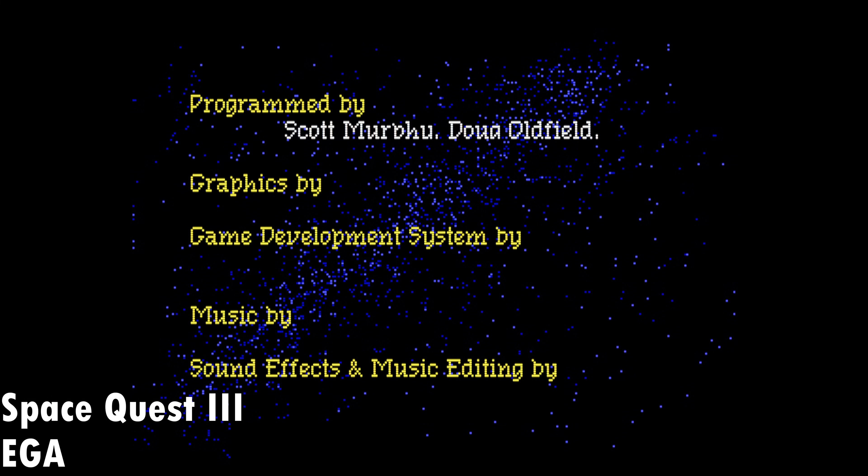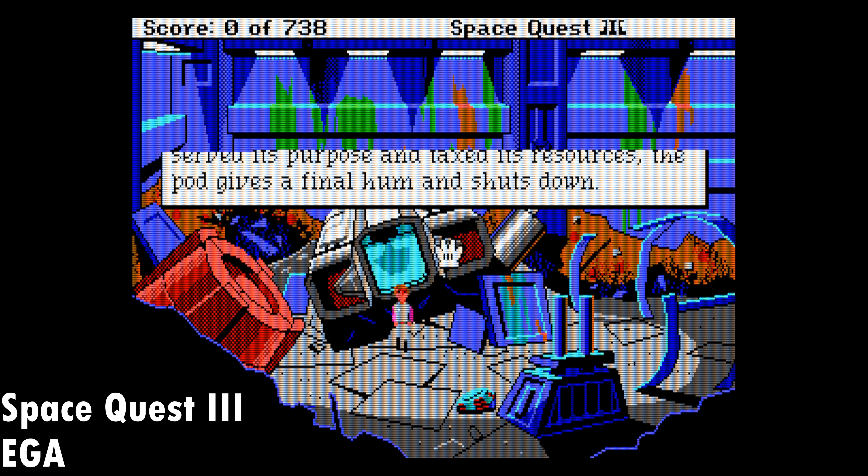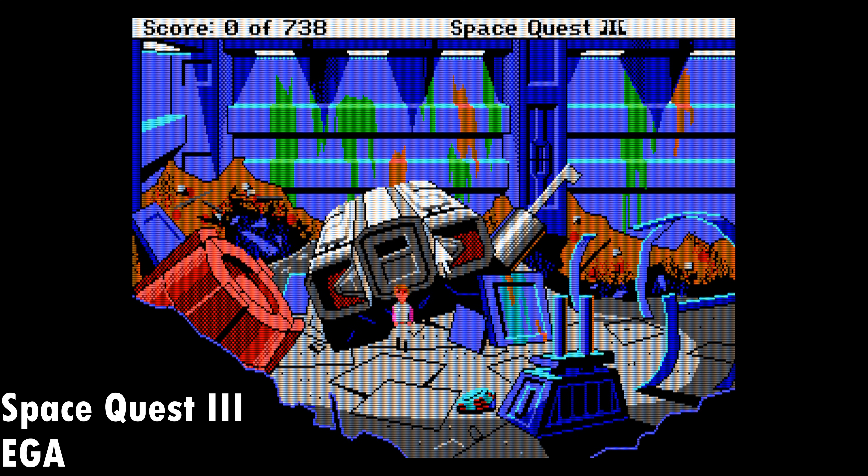Here we have Sierra's Space Quest 3, this time with Roland MT-32 music, which DOSBox Staging also supports, and again we're getting beautiful graphics. Do pay attention to the text — the adaptive scalers use the pixel perfect feature, meaning all the pixels are the same size, which means the text is very easy to read.